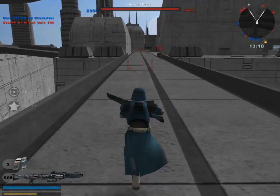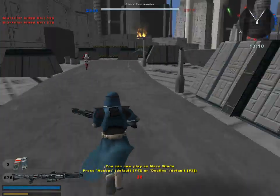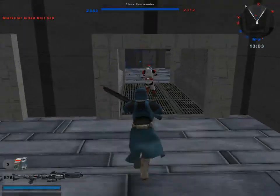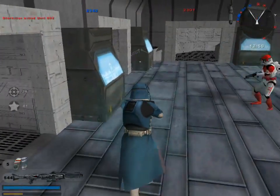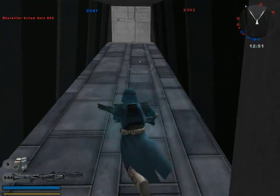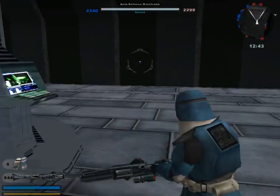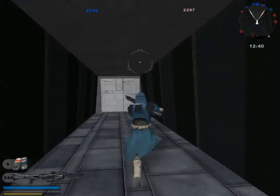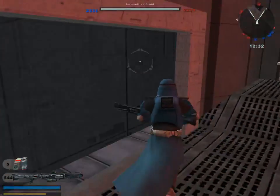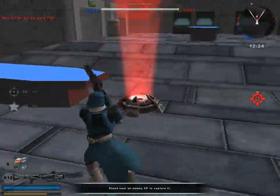Imagine playing online — the only class I would actually use is the medic with that shotgun. There's an auto turret that stays on the Republic side unless the CIS destroy something. You have an auto defense mainframe, and if the CIS destroy it they get control of the entire base, but the AI doesn't seem to know how to actually do that.